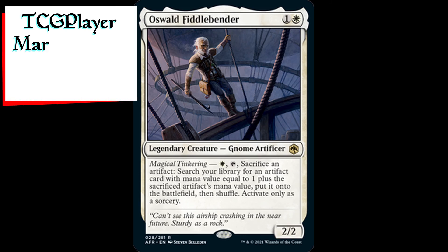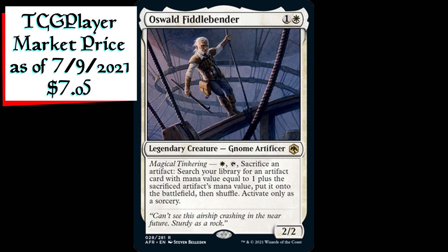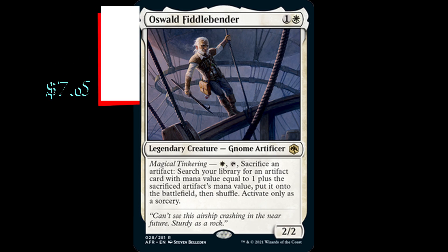Oswald Fiddlebender is a 2/2 legendary gnome artificer creature for one generic and one white mana. It has Magical Tinkering: pay one white, tap this creature, and sacrifice an artifact. Search your library for an artifact card with mana value equal to one plus the sacrificed artifact's mana value, put it onto the battlefield, then shuffle. Activate this ability only as a sorcery.